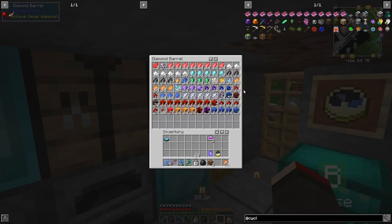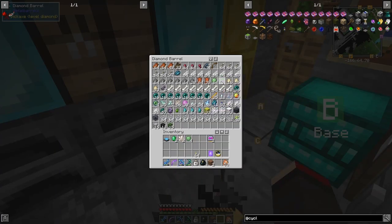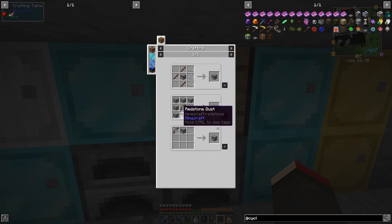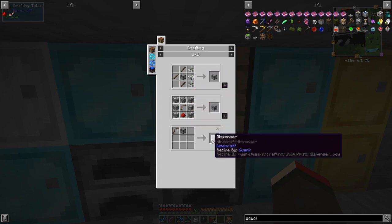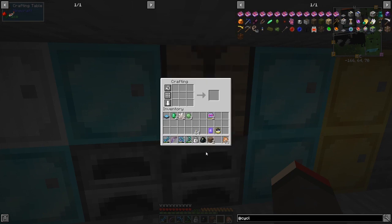We need two of each, two of these, three slime balls, and a dispenser. I need to be careful about the dispenser recipe - I think it's a bow and redstone, or you can make it with a dropper and sticks, or a dropper and a bow. Basically a dropper and a bow. Let's go get some bows.